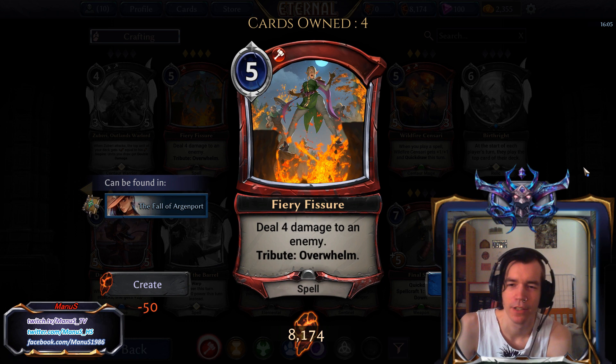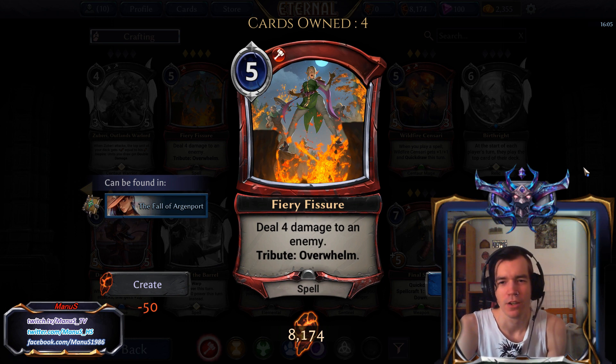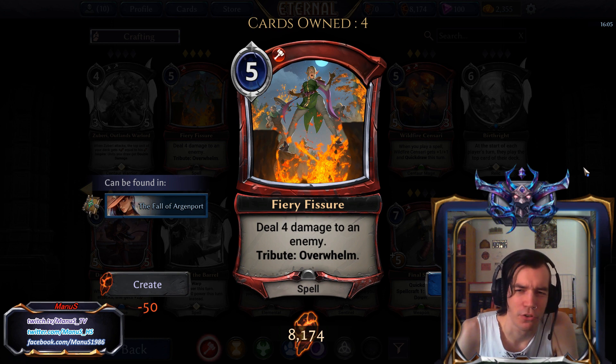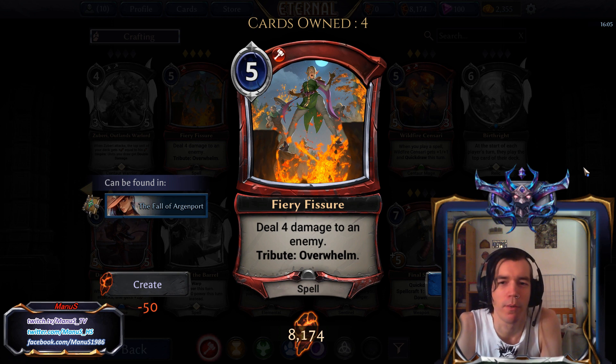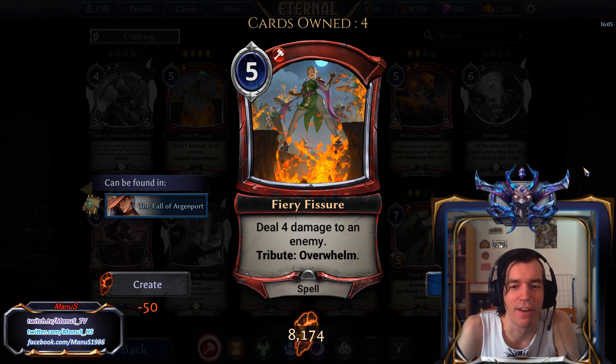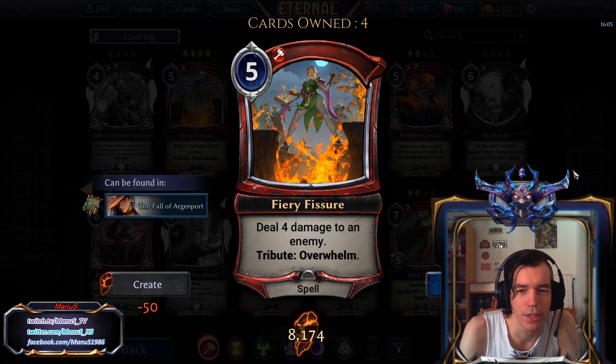Next we have Fiery Fissure — unplayable in Constructed, not great in Limited, but still. Mediocre removal is still better than no removal in Limited, so it's okay. The Tribute Overwhelm is both not that easy to enable and also not very useful. You need to shoot a really small unit for the Overwhelm to do something, basically like a 2-health unit, and then all you get is a 5-cost piercing shot — deal 2 to the unit and 2 to the player. So pretty underwhelming even in Limited, but an okay filler removal.